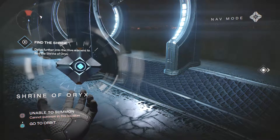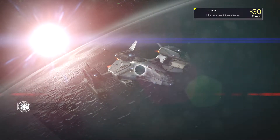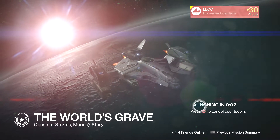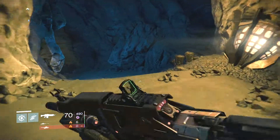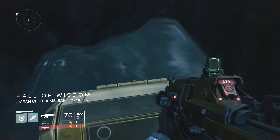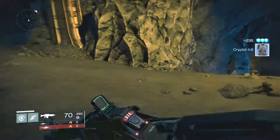Now we are going to go to the next one - The World's Grave. Where is the catacombs - when you are all the way jumped down, you see the little river or water standing. Just follow it and there is the golden chest.